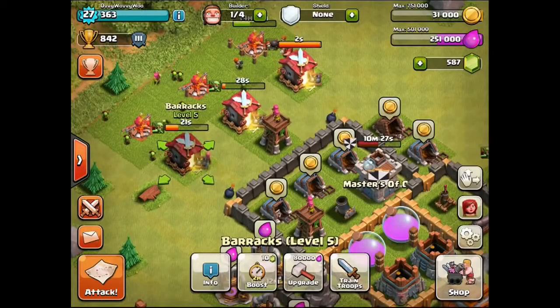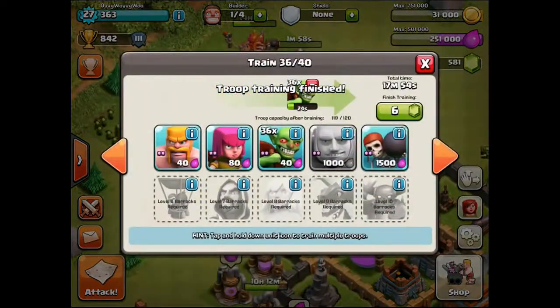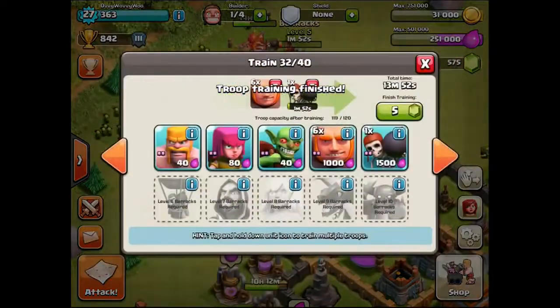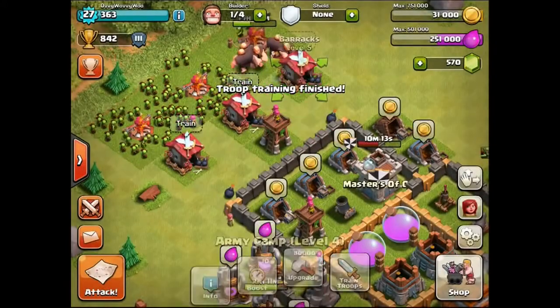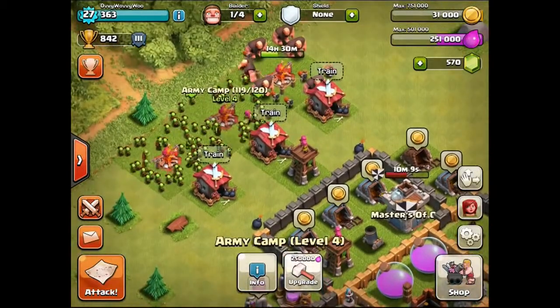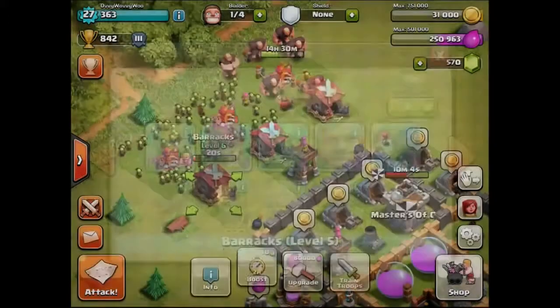Let's go and train up our troops and get some more coins. I want to go and get some more coins right about now — that is my aim. How many have I got? How full are all the camps? I only need one more. Let's put in one barbarian, why the hell not? 20 seconds for the barbarian.